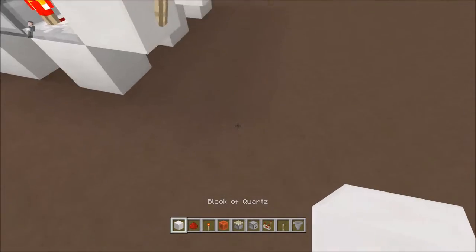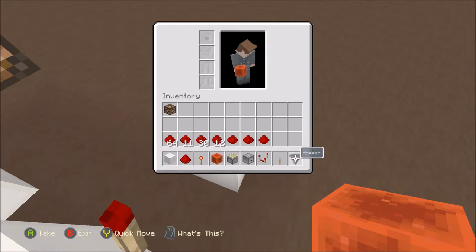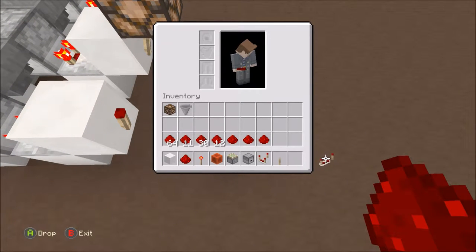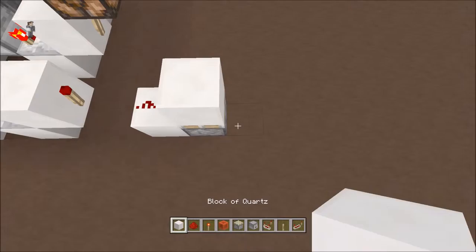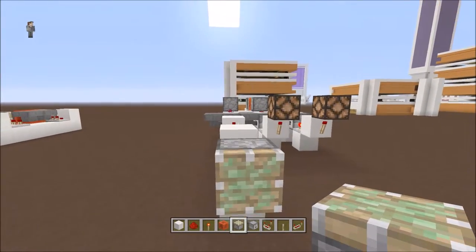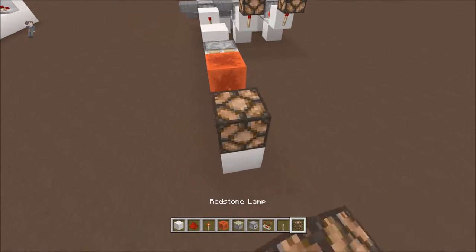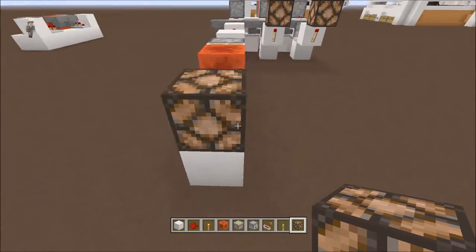For every day the light will go on. The way you keep it on permanently is you put down a repeater into a sticky piston facing up with a block, then a redstone block, skip a space, and then you can have either a lamp or whatever you want. That way every day it'll stay on.